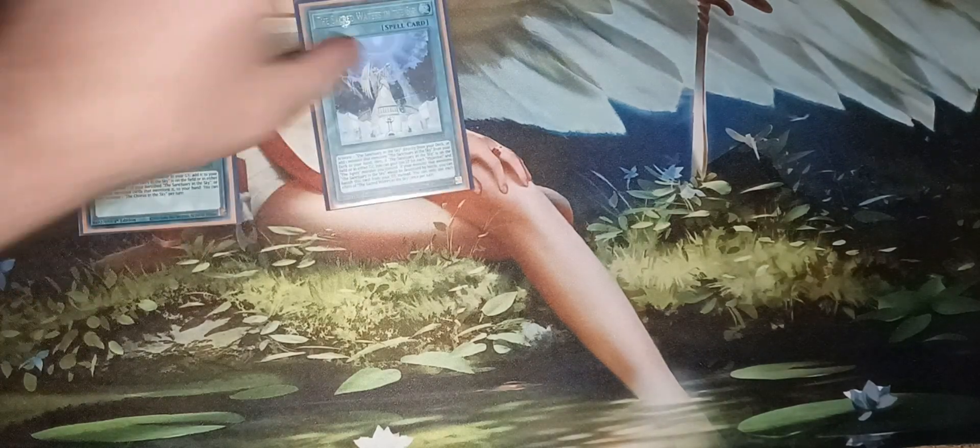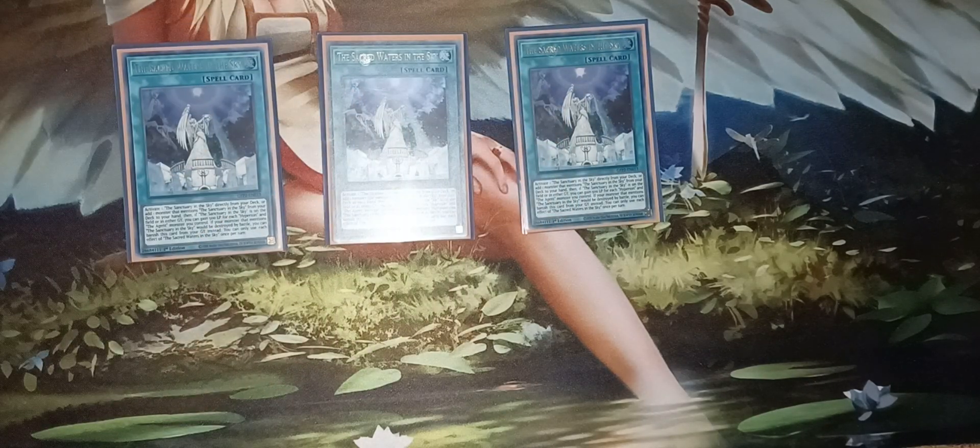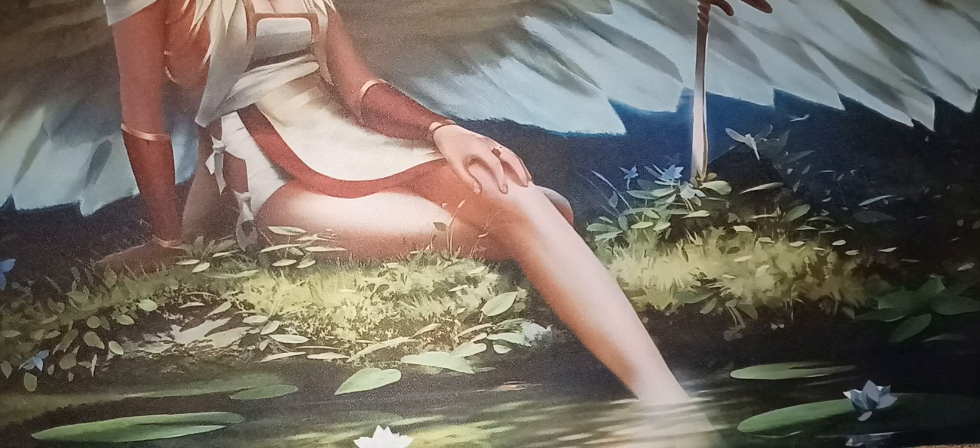Moving on to spells and traps — you only want one Sanctuary in the Sky because it can be brought out so easily. You have one copy of Course in the Sky, which is a really good card. Then three copies of Sacred Waters of the Sky — when activated, this places Sanctuary in the Sky directly from your deck or adds a monster that mentions Sanctuary in the Sky from your deck to your hand. If Sanctuary in the Sky is already on the field or graveyard, you can gain life points for each Hyperion and Agent monster you control.